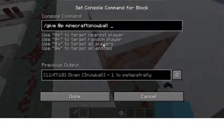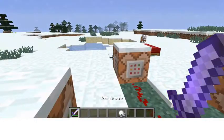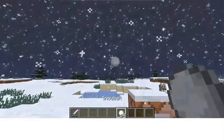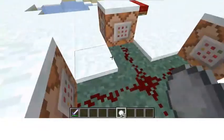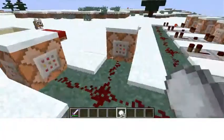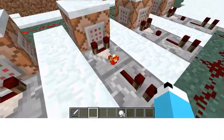And basically they activate these three command blocks. This one gives me a Minecraft snowball, which is a dish little thing. This one makes it thunder for five seconds, and in a snow biome thunder turns into snow. And this one says 'icy power.' The reason I'm not explaining these command blocks in detail is because it's really complicated, but they will be in the description, so don't worry about that.